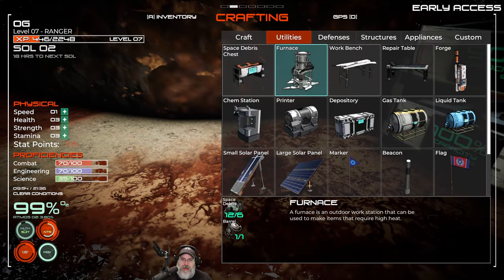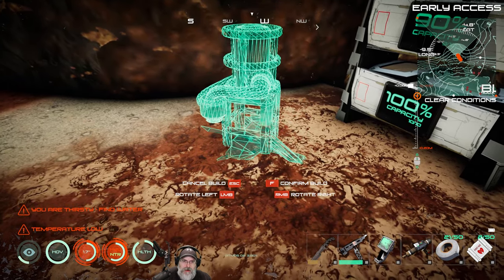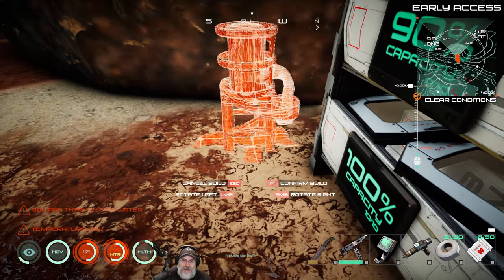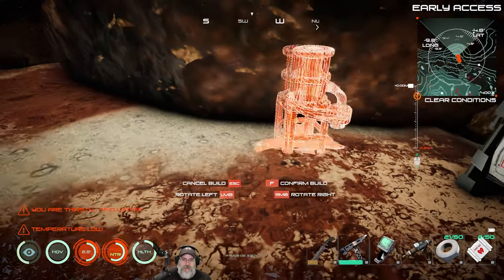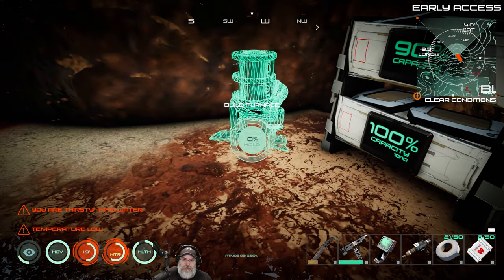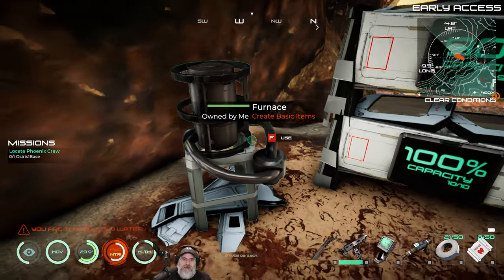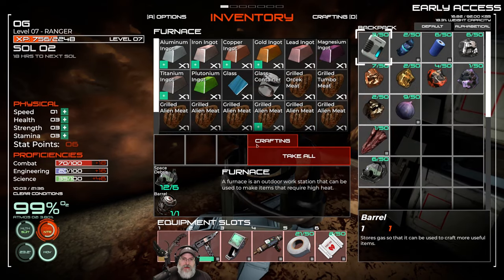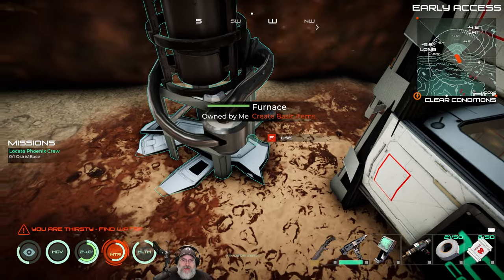Let's hit F2 and go to furnace. Oh - does this not have water anymore? It looks different. Well let's build it anyway, we need to build it. I'll turn it this way - right about here. Did they change it so this doesn't make water anymore? Or is that what this little thing down here is? It looks like it still makes all the same stuff as before, but I don't see the water option.